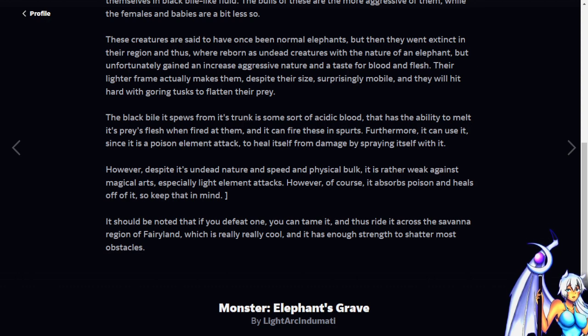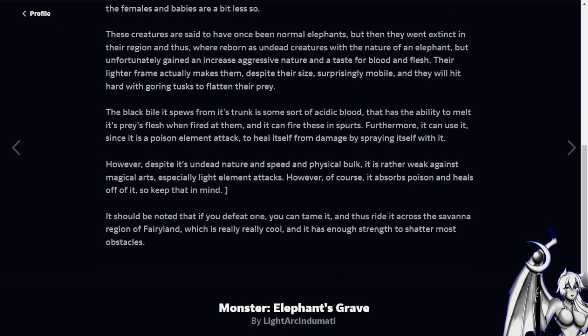Furthermore, it can use its poison element attack to heal itself from damage by spraying itself with it. However, despite its undead nature and speed and physical bulk, it's rather weak against magical arts, especially light elemental attacks. It absorbs poison and heals off of it, so keep that in mind.